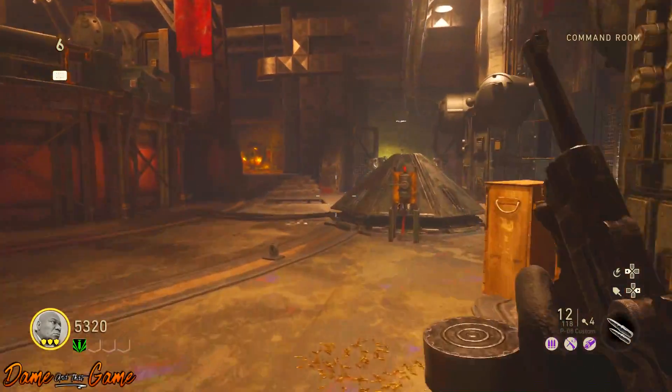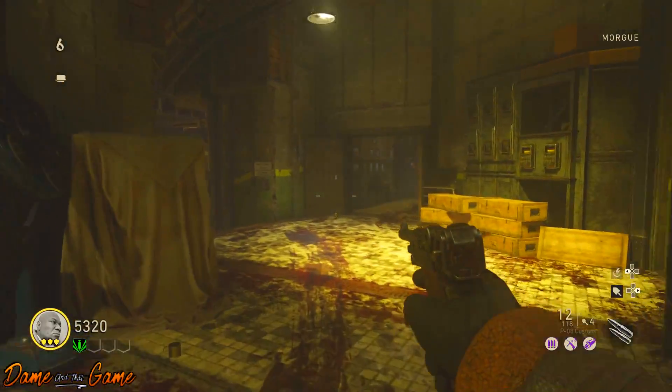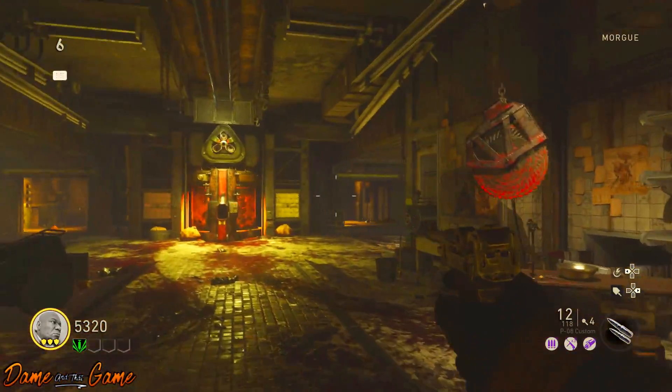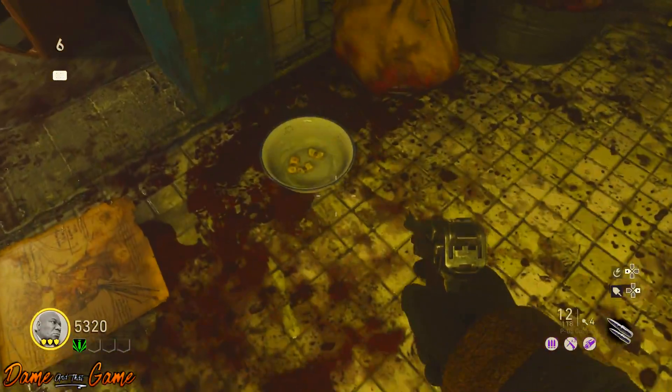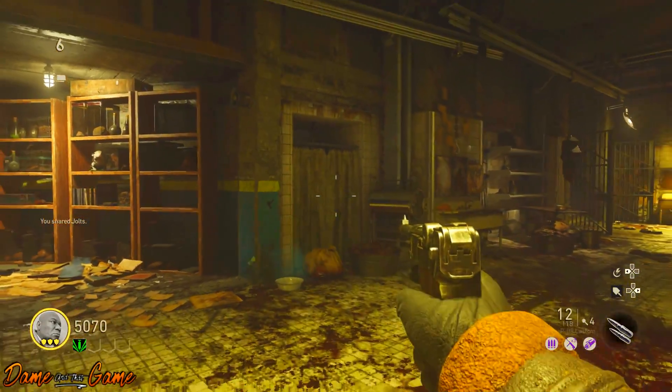For your fourth location, you want to take yourself through the command center down into the morgue, all the way down into the meat grinder — or body grinder, or zombie grinder. Then you want to find your other bowl which is just on the right hand side again, and drop some more jolts inside that bowl. That is the fourth and final location.